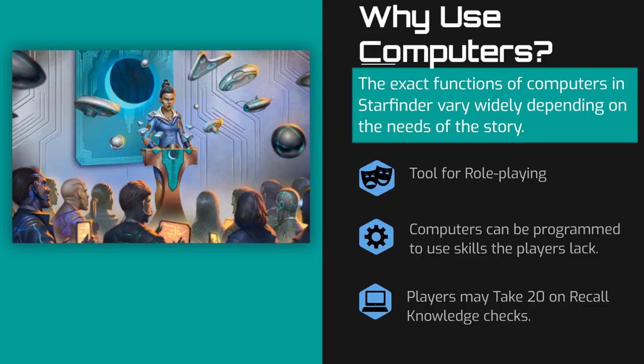If the computer is connected to a planet's infosphere, then players with two minutes to spare can take 20 on the vast majority of recall knowledge checks. And if they have secret files stored locally on the computer, they can take 20 on that research as well.